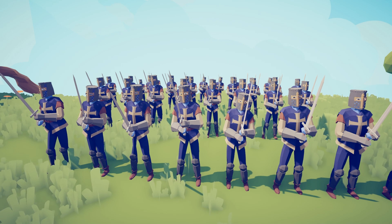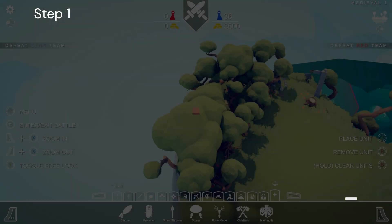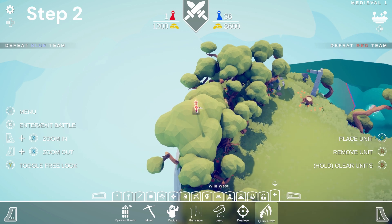Hello, this is Cheeseburger, welcome to another video. This is how you beat almost all the challenge levels with only one unit. Step one: go to the Wild West tab. Step two: put a Quick Draw on a high place.